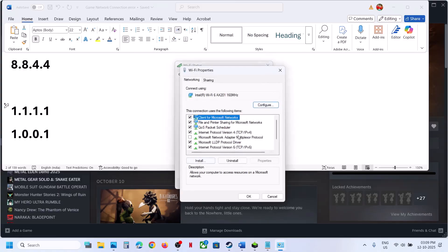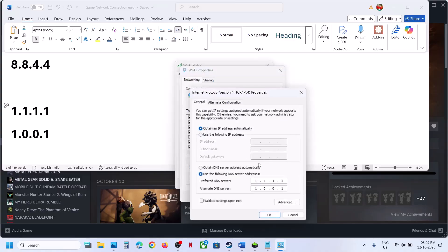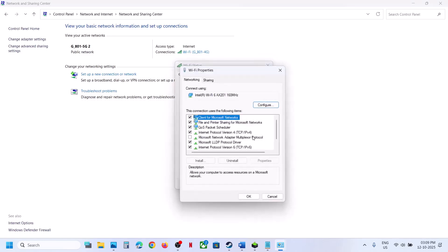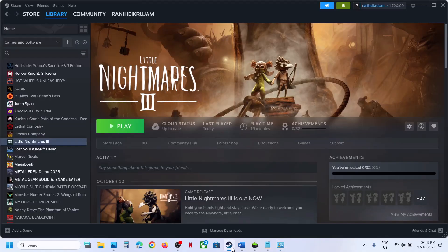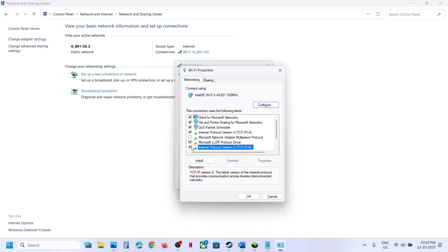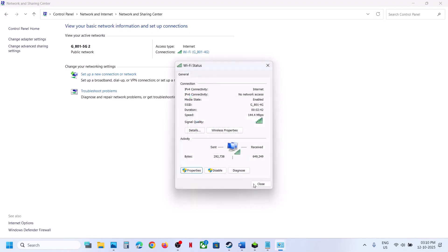You can also go to Properties, select Internet Protocol Version 6, go to Properties, and switch back to automatic, then click OK and check. Still not working — go to your internet connection Properties, select Internet Protocol Version 6, and if it is checked, uncheck that box, hit OK, and launch the game. Once you're done playing, you can come back and re-check the box.